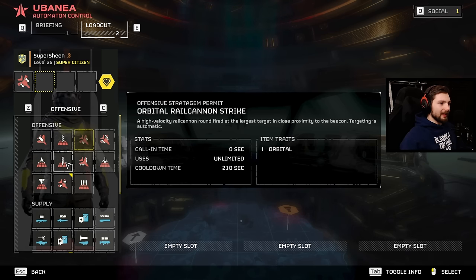Next up we have the Orbital Rail Cannon Strike. I love this thing — it's basically an insta-kill on most targets. It's going to lock on to the biggest thing in the area and just shoot it right through the head and kill it instantly. It really helps you out if you get stuck against a tank or a Hulk or something you really don't want to be up against.